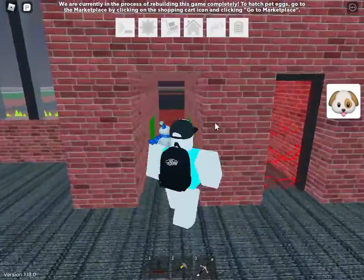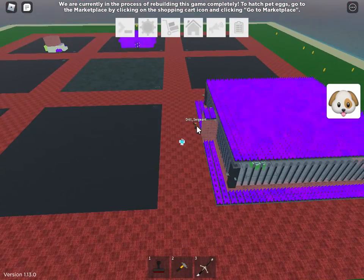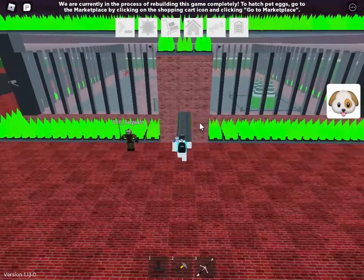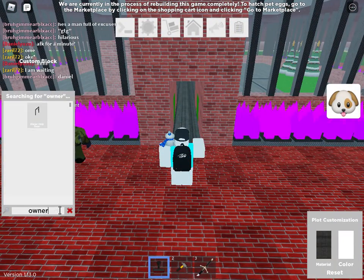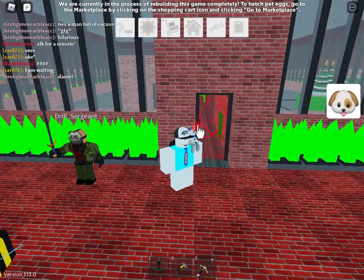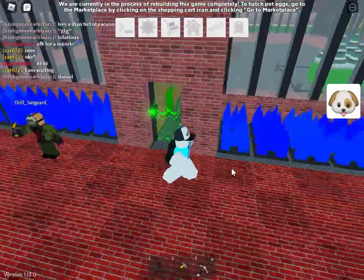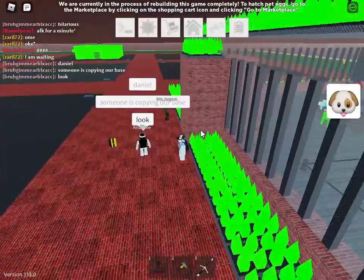Hello guys, welcome back to my channel! Today I just made this huge normal space in the game called 'Build a Hideout and Sword Fight.' I just made this with some of my friends — my friends helped me. This is the owner door, so only the owner can open it. Right now I'm just going to be the guard.